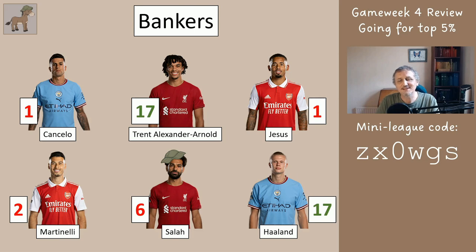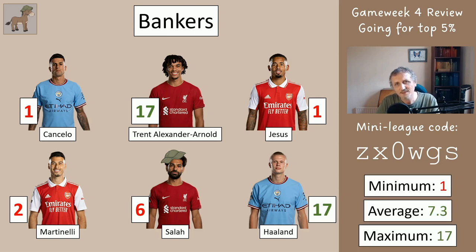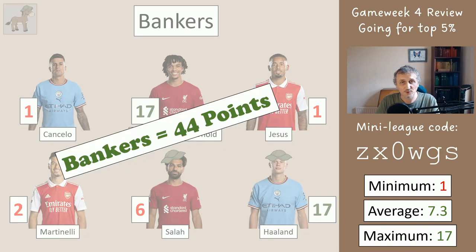We had Salah as captain so he got six points in total. Those six bankers — the worst got one point, the best was 17, and on average they got 7.3. The bankers got 44 points total. Counting the captain as two players gives seven slots, and seven fives are 35 — so 44 is better than 35. We're green this week for the bankers.